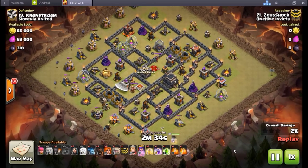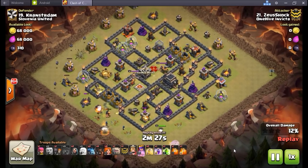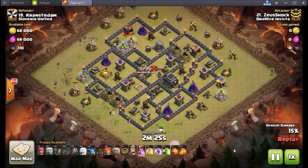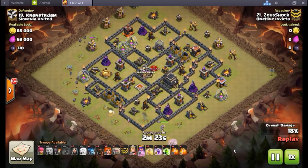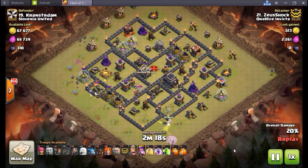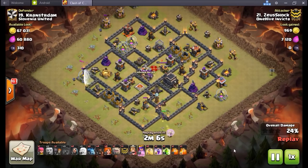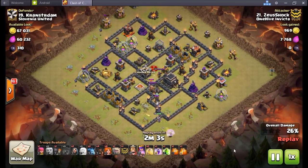Main defenses against miners: spring traps, gold storages, tesla farms, and skeleton traps — use those to your advantage. It's even more important now to use your high hit-point buildings correctly, with a well-placed tesla farm somewhere in your base. As miners get used more and more, learning to defend against them is going to be really important.